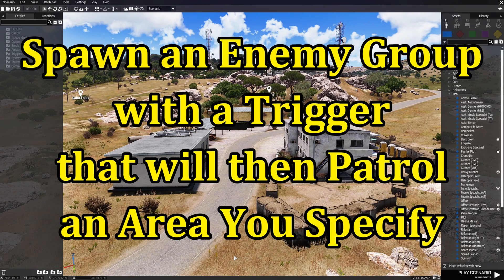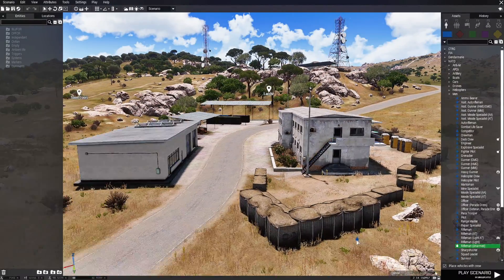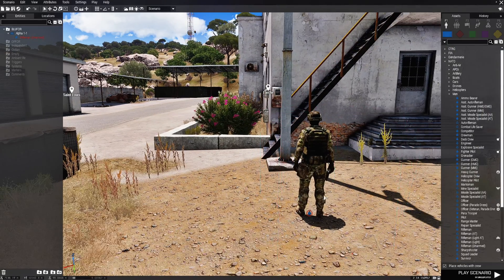We're going to spawn an enemy group with a trigger that will then patrol an area you specify. We're going to place a player and choose an unarmed rifleman, place some right about here.